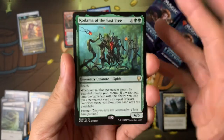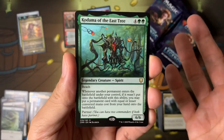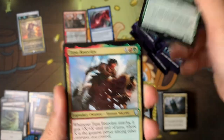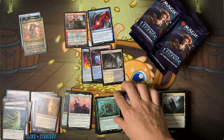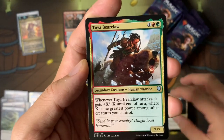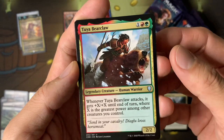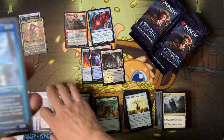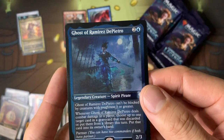Kodama of the East Tree — people are going to ask where Kodama of the West Tree is. It's probably coming. It's got Partner too, which is pretty neat. It's a rare. Two-Year Bear Claw — like Surrak's relative or something. Another etched foil! I thought these etched foils would be like one per box — Ghost of Ramirez DePietro, a spirit pirate, very cool.